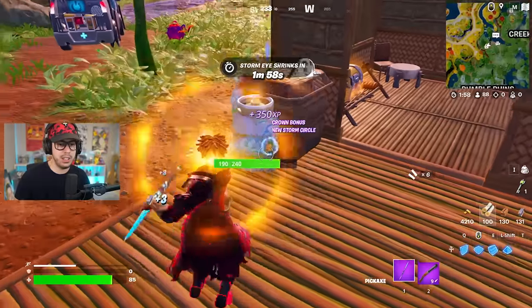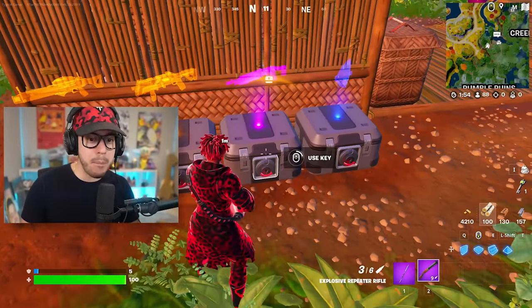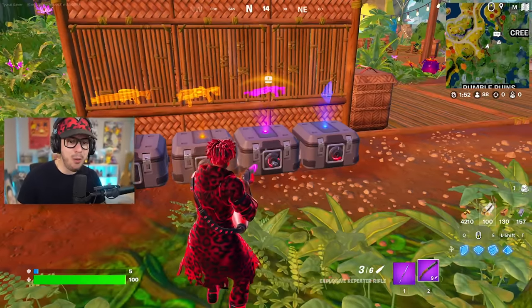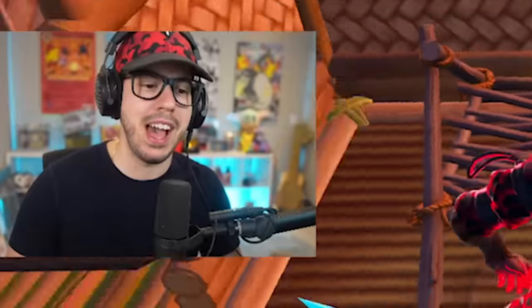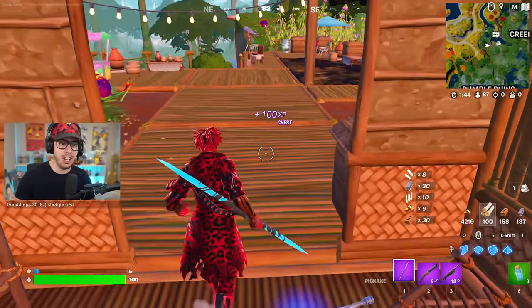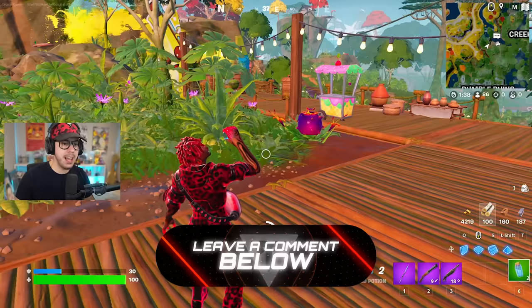Let's get some heals - we're not in great shape. We did get a key though, which means we can get a pump shotgun. That is an absolute W - the sharp tooth shotgun. Nobody calls it that, Fortnite. What do you guys call it - sharp tooth shotgun or the pump shotgun? Let me know in the comments.